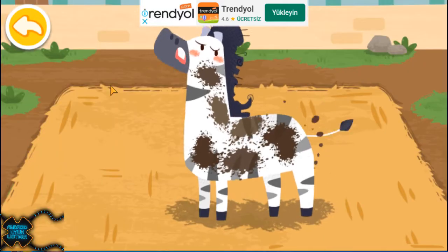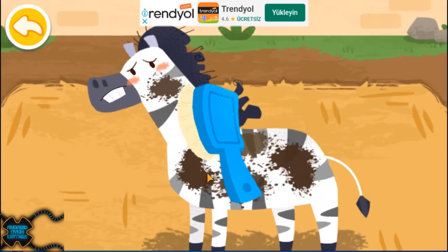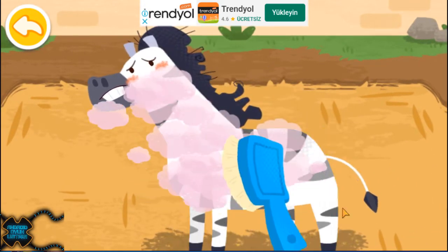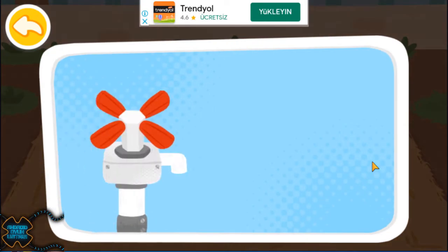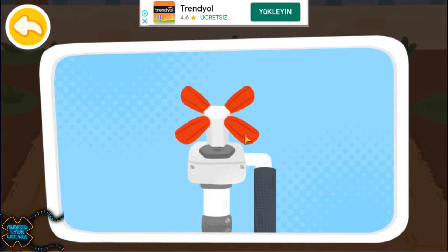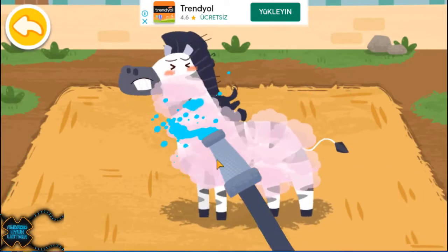The zebra likes to roll in the sand with mud all over. Wash the foam off the zebra.